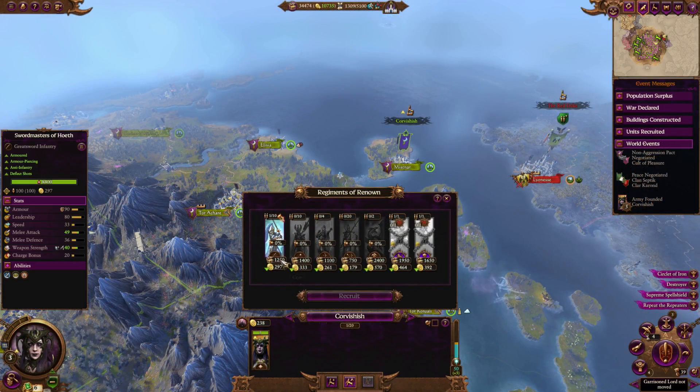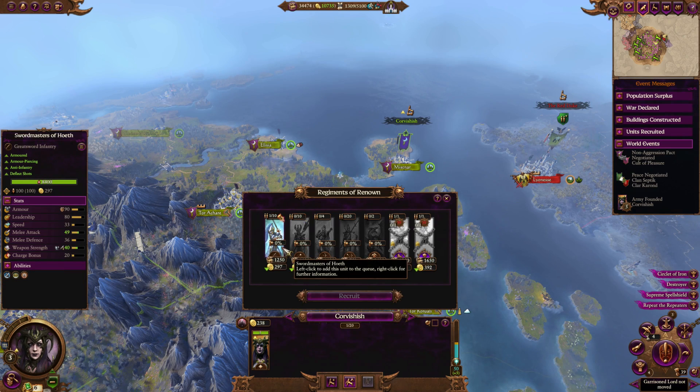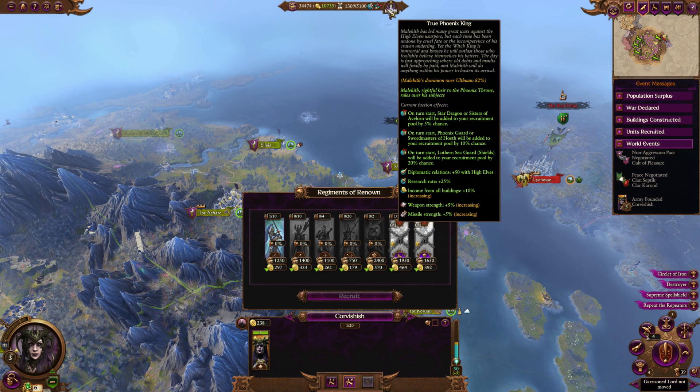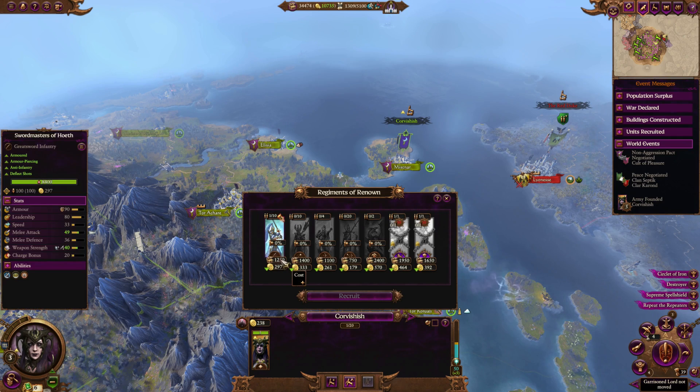Regarding the High Elf unit recruitment, this is something very important to note. It works identically to the Warriors of Chaos system — the percentage shown here as zero percent is the percentage that appears when you scroll over the actual mechanic itself. You just have to wait, and every time you end the turn you might get lucky and get a new Swordmaster, Phoenix Guard, and so on. Which is kind of cool because it's dramatic. Eventually if Malekith does take over — which actually happened during the End Times — the High Elves bend the knee, because at the end of the day they say, well yeah, he's the Phoenix King. The End Times lore is complete and utter garbage, but the idea is to give you a unique experience, and I think this does it really really well.